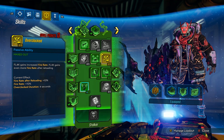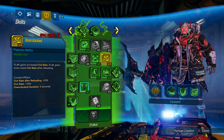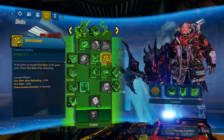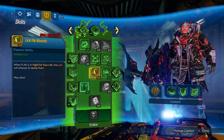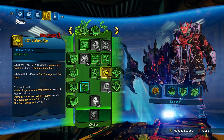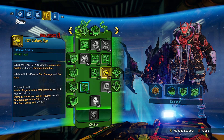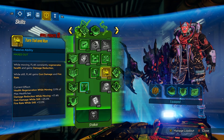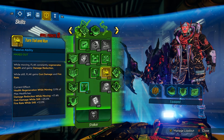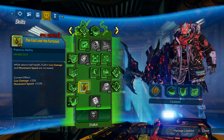Overclocked gives Flak 10% increased fire rate overall and an additional 10% fire rate after reloading, so after reloading you're at 20% fire rate just from five points in the skill — essentially 20% more damage. For one point we're taking the ability that lets our pet heal us, which has saved me in a lot of situations. The next skill, Turn Tail and Run: while moving Flak constantly regenerates health and gains damage reduction; while still Flak gains gun damage and fire rate. Both are useful because you're always doing one or the other.